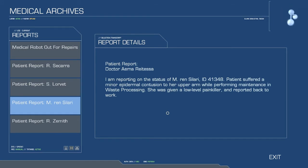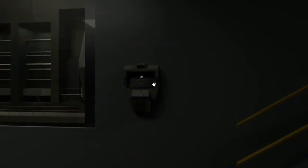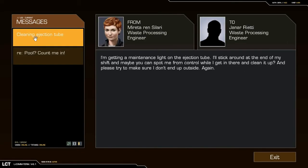Over the course of the game, you'll uncover emails, voicemails, and sometimes even entire conversations that play out between multiple characters in believable ways that are connected directly to the story.